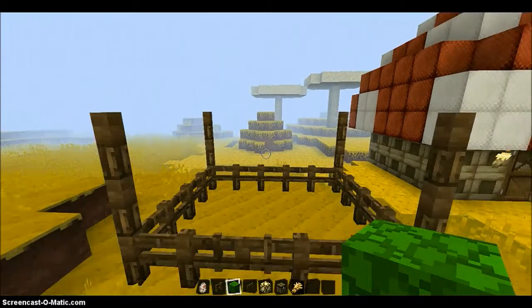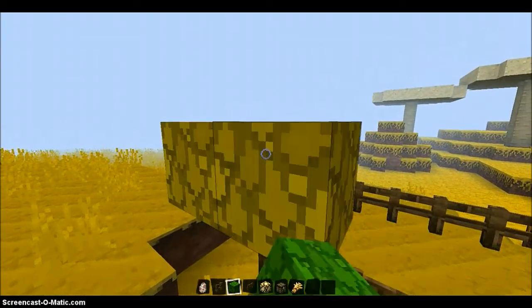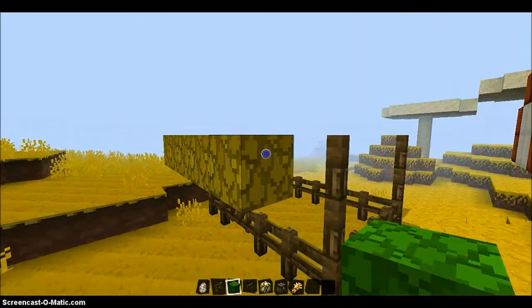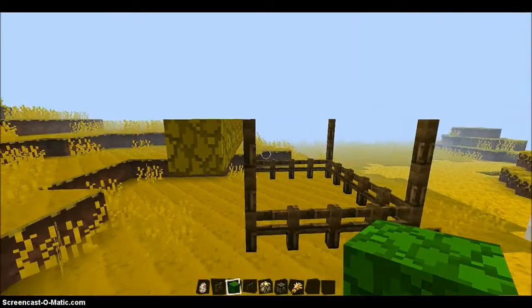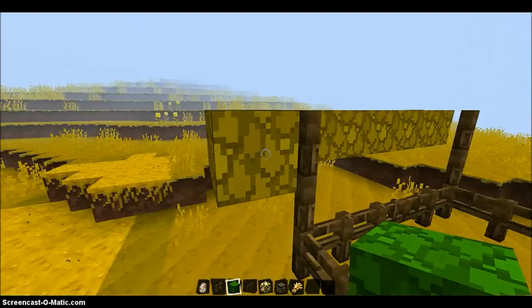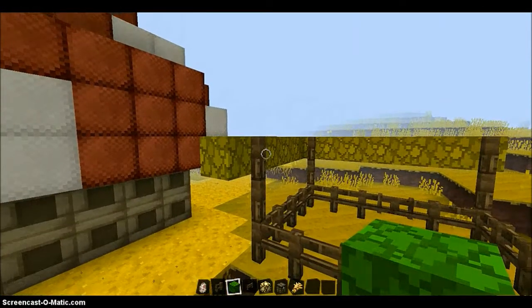Right now what we're doing is laying out our leaves, and we are just going to put them all around these fence posts. We're going to leave out the corners because it looks better without them.